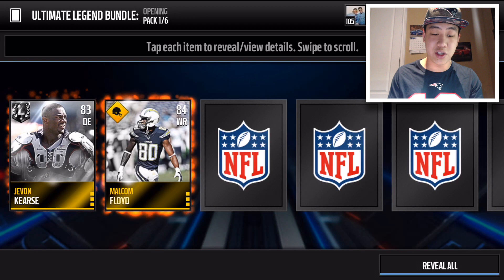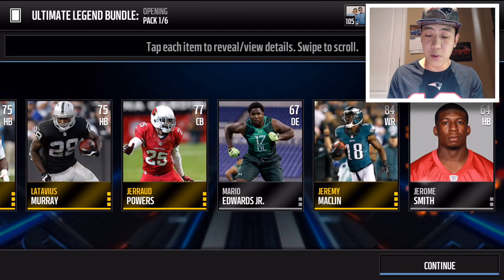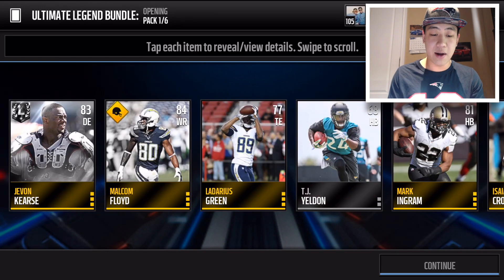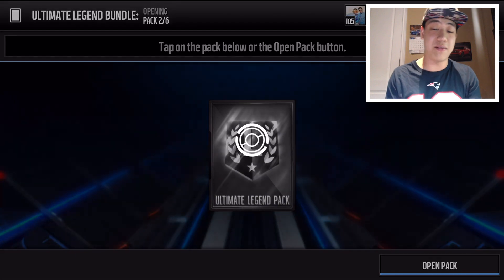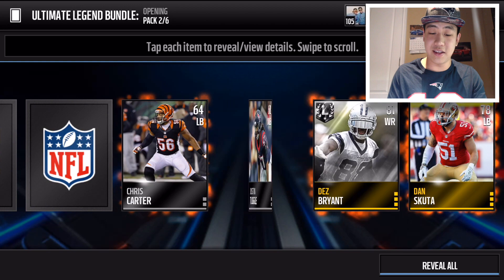We're gonna get Javon Kurtz's rookie card here, and no elites — no elites in that pack. So not a really great way to start off the first pack of the Ultimate Legend bundle, but let's keep on rolling and see if we can turn around the luck.